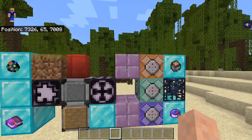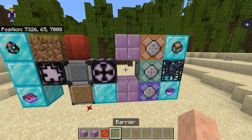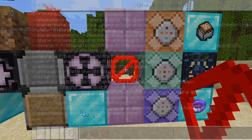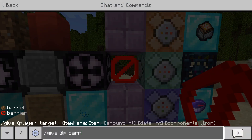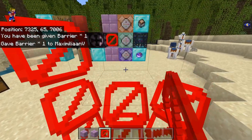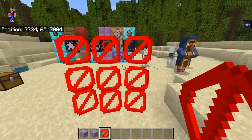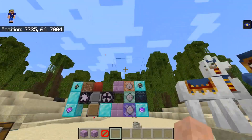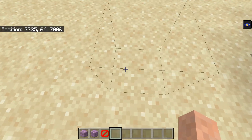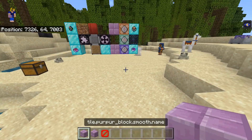Moving on to this column — we see two purple blocks and a barrier block in between. Let's go over the barrier block first. You give it to yourself with /give @p barrier. The barrier block works as an invisible block that entities can't walk through. If you're holding the barrier block you can see the particles within these blocks; if you're not holding it, the particles disappear. In creative mode there's an outline, but in adventure mode there's no outline — it is completely invisible, and you cannot walk or fly through it.